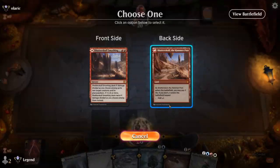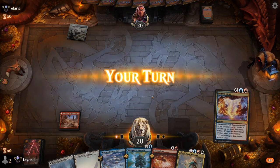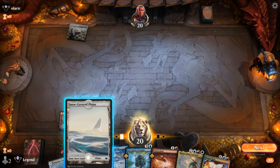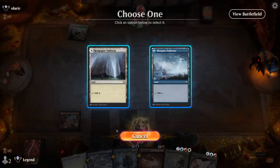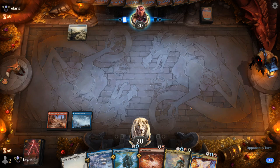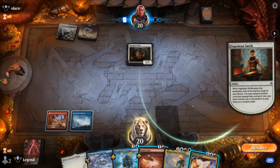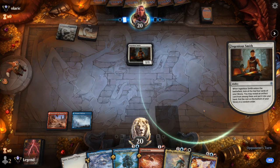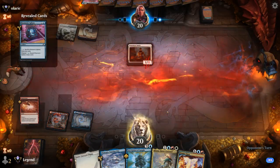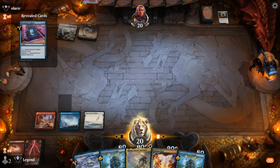Probably fine to play Shatterskull Smashing tapped here as our only red source. Magma Opus we could discard to play a turn-3 Hinata, but we probably want to keep it as a spell to actually cast. Going blue mana — keeping up Cinderclasm. Opponent plays blue-white and Ingenious Smith, which we can Cinderclasm away before it picks up any +1 counters. It finds a Mnemonic Sphere, so next turn we can play Hinata.